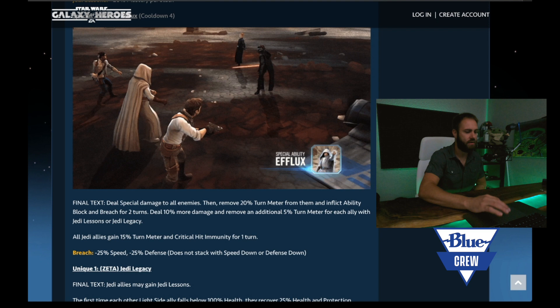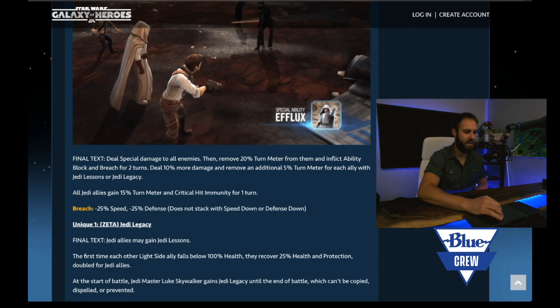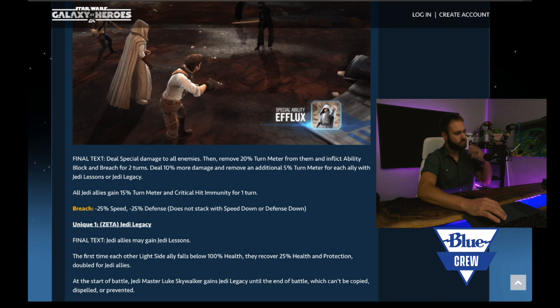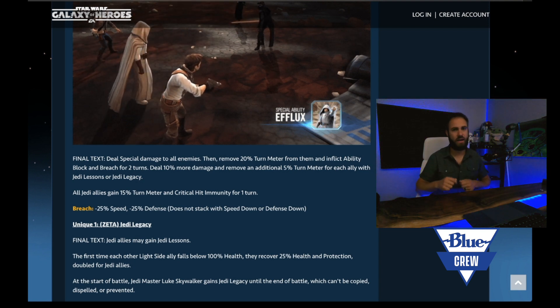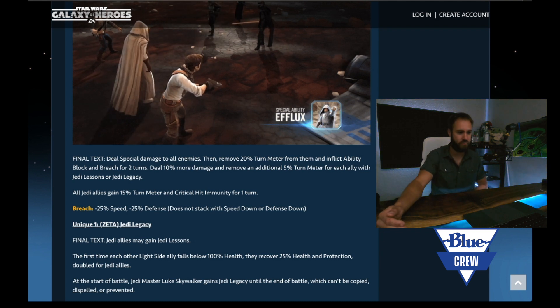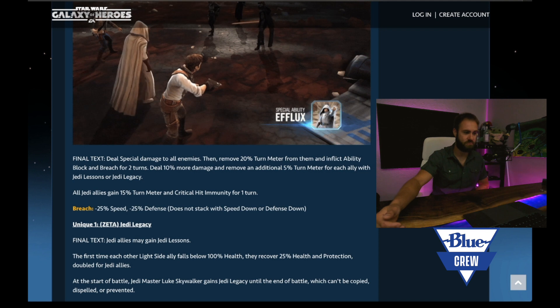The fact that this is an AOE will do AOE ability block, and breach of course is minus 25% speed and minus 25% defense. Those combined make for some pretty awesome stuff — a lot of slowing the enemy team down, which is pretty nice. And that's not it: all Jedi allies gain 15% turn meter and critical hit immunity for two turns. This is sort of like Jedi Knight Revan's ability where he swaps turn meter, except this gives turn meter to everyone but also removes turn meter from the other team. So it gives you a really good chance to move up and take some turns before the other team.